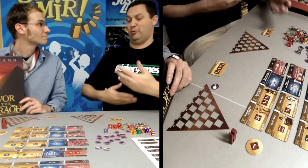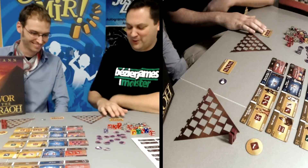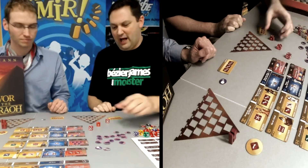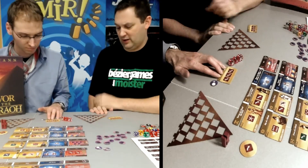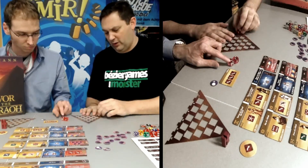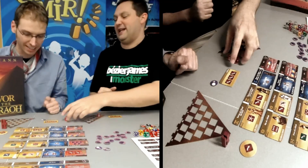So I can give a brief overview of the actual gameplay. On your turn, everyone starts with three dice. You roll those dice, then you choose to lock one or more in your pyramid. You can pick any one you want — I'll just take the four and lock that one. Actually, I'm going to lock them all.